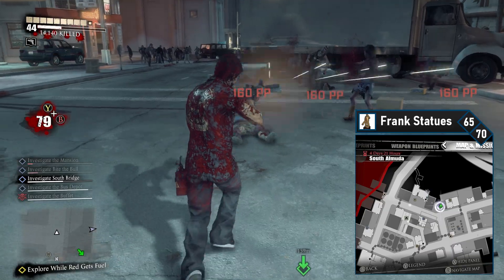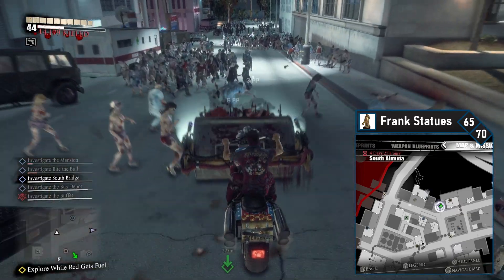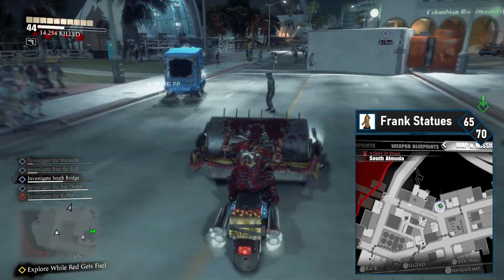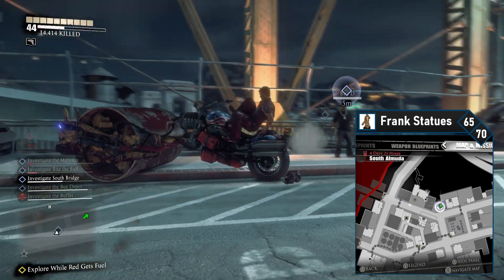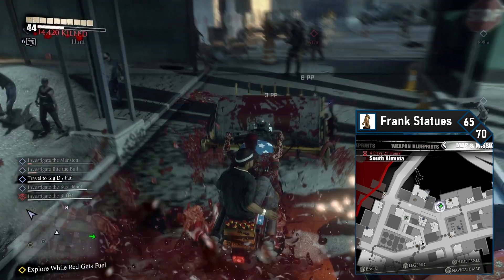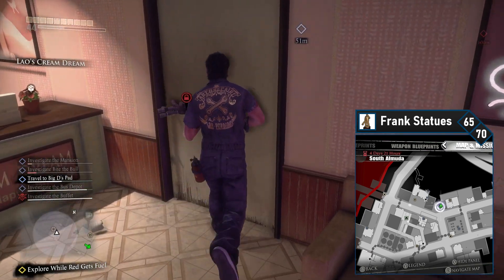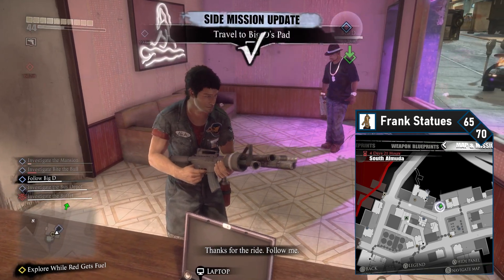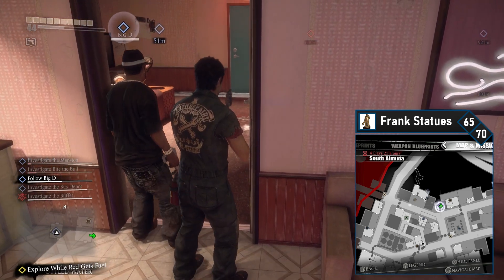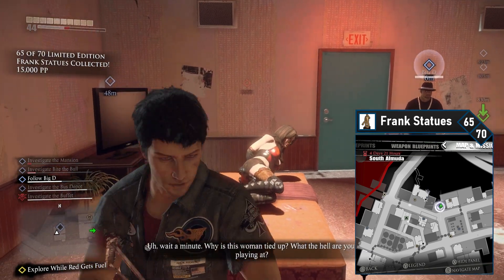Around this time you will likely have received a call for Big D on the south bridge. Head to the Central City Rancho Rama and make a roller hog or whatever combo vehicle you want. Drive south to wrap around Central City and avoid the blockades, then drive your combo vehicle to Big D. Talk to him and he'll be impressed by your wheels. Drive him into South Almuda and through the power plant. Your target is Louse Cream Dream, previously locked — with Big D's help he'll unlock it. After some dialogue you'll have to take out Big D. The Frank statue is right there — grab the 65th Frank statue. Only 5 left.